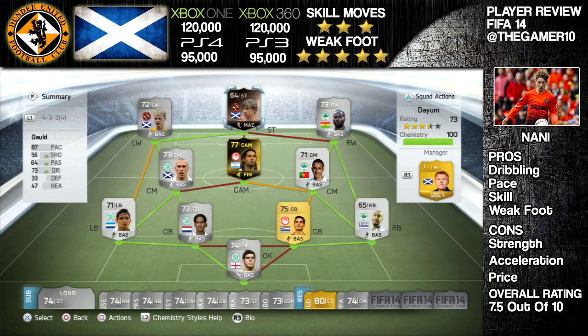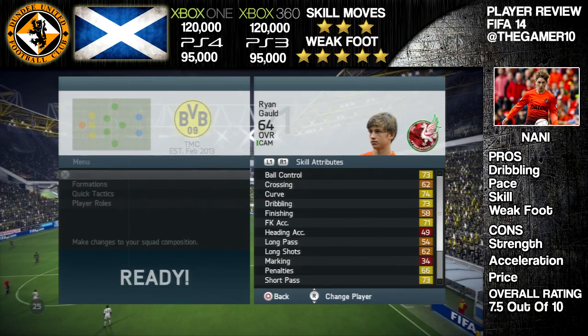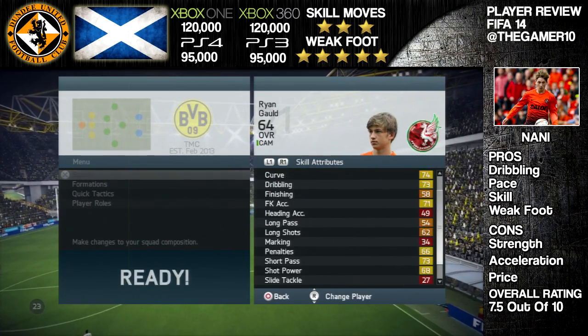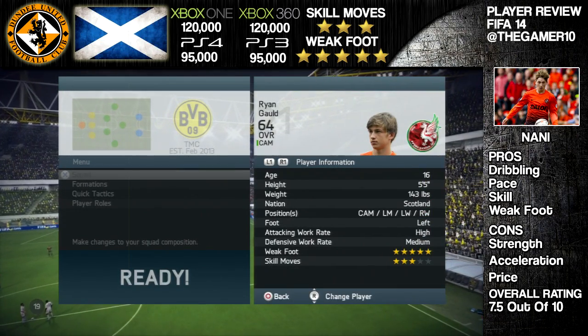Now let me talk about his pros. His dribbling is quite decent — quite high dribbling for a player. His pace is decent, his skill is fine — 3-star skills for a bronze, that's fine by me. And his weak foot is great.